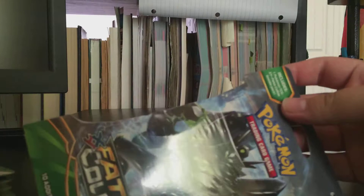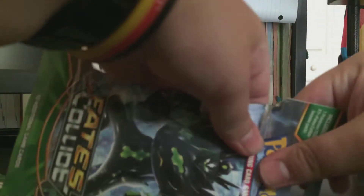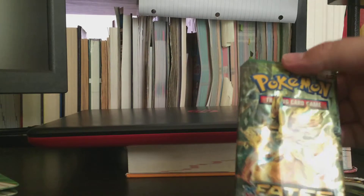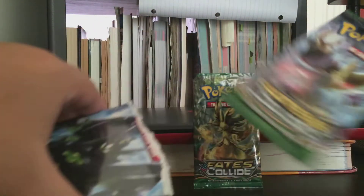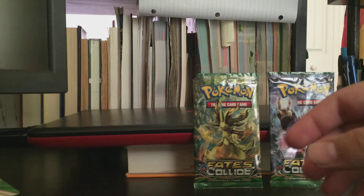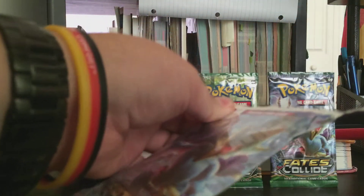Without further ado, let's just get right into opening these. We're going to go ahead and rip it up at the top and pull out the packs. We get a Delphox booster pack right there, we go ahead and open the Zygarde one, and we get an Alakazam booster pack. All right, that makes two - let's go three. This is the Alakazam cover pack.